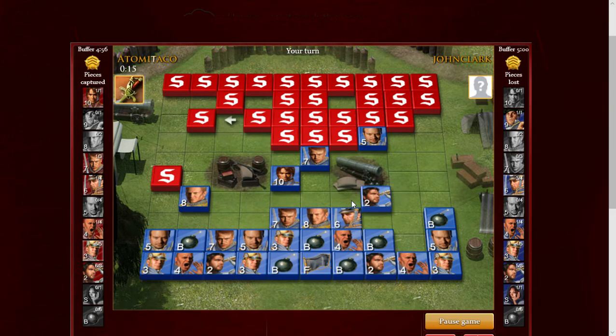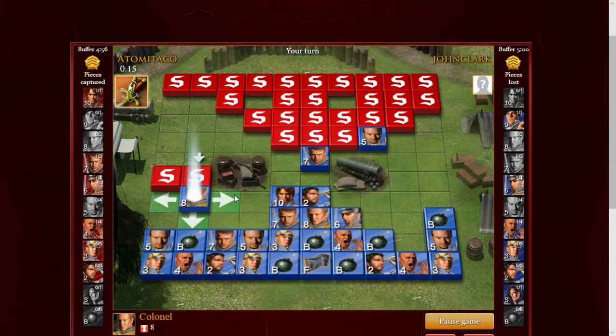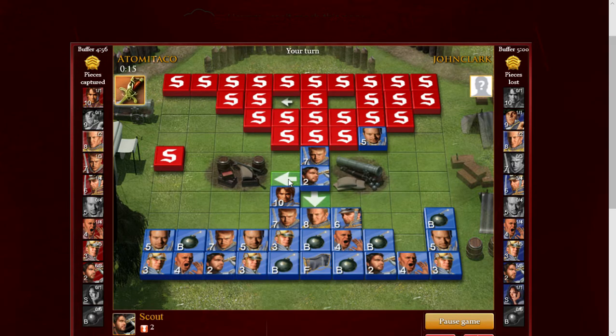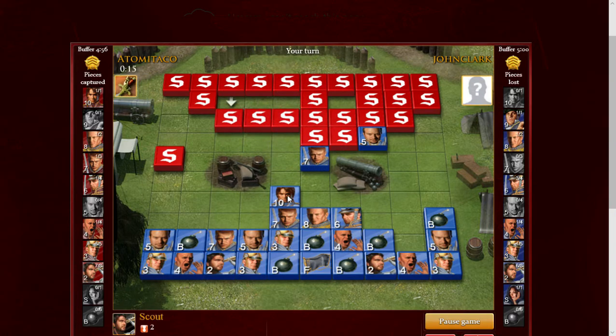I'm getting ready to retreat if I need to on this one. That's not a good piece — I'm just gonna take that. It's a colonel — that's a good trade because I have a lot of moving pieces; I kind of need to get rid of some. Trading is okay right now. So he actually could have discovered my marshal with a scout. I have a strong feeling his general's over here. I'm down two captains but up one major, and of course up a marshal but down a general.